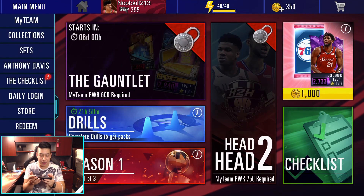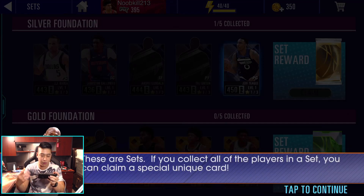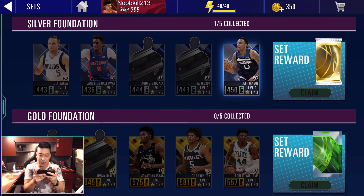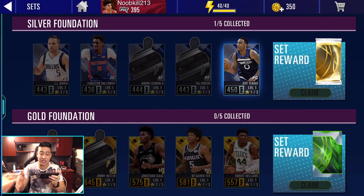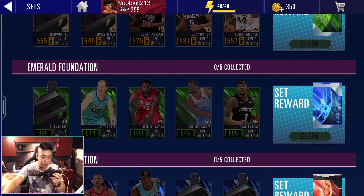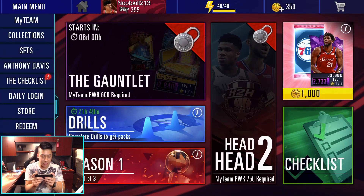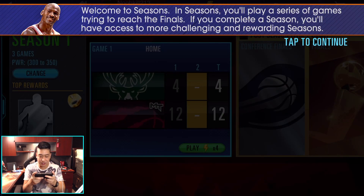Let's check out anything else. Let's check out the sets — is it unlocked yet? Yeah, these are the sets. Collect items and you can claim a gold player. The silver ones — it kind of sucks that you actually need these guaranteed specific silvers, not just any random silvers. You can see some card artwork for some players but not all of them yet. Let's jump into a quick game — let's get into seasons.